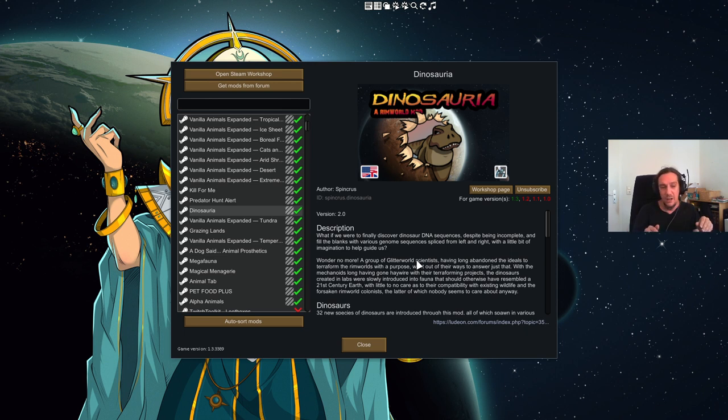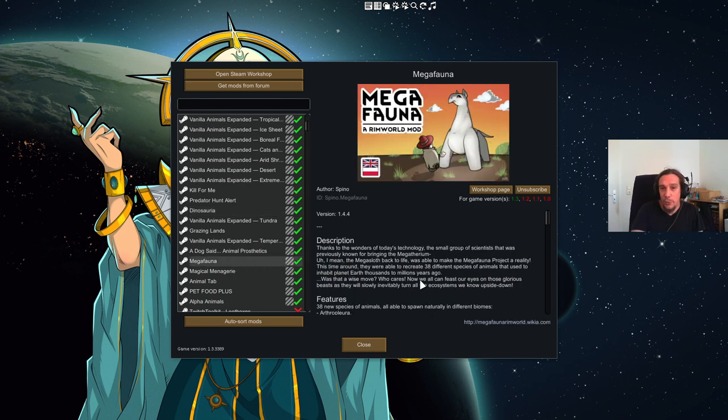Beware though — a couple of the Dinosauria dinosaurs are a tad bit broken in the way that those dinosaurs are worth a lot of money and they scale up the enemy raids extremely. They are stupidly strong and will amp up the danger rating of your runs if you play with that. In the same vein goes Megafauna, which is for me a companion mod to Dinosauria. Megafauna adds in those huge critters that were living between the dinosaur era and now — stuff like the Smilodon sabertooth tiger, but also huge titanic snakes, birds, and the like.